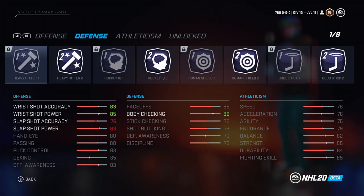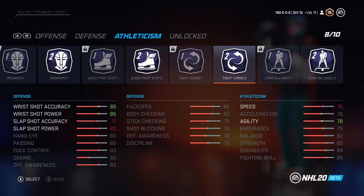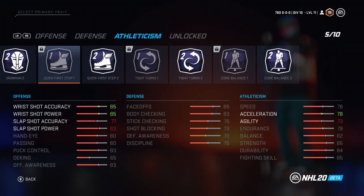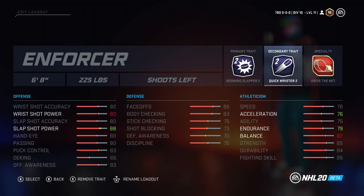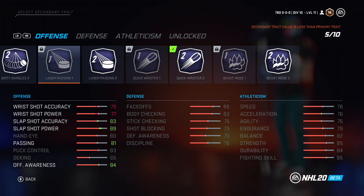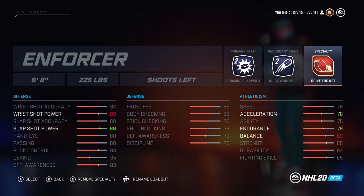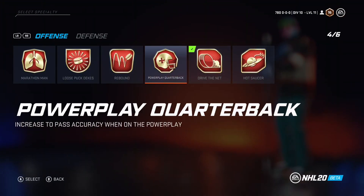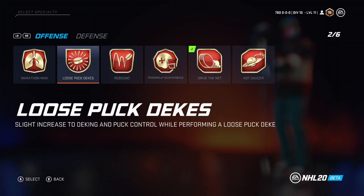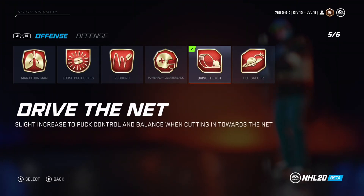For the primary trait on the Enforcer, I have Booming Slapper, but you could honestly switch to Quick Step 2 if you want a bit more speed — Quick Step is pretty good. For the secondary trait I have Quick Wrister. I don't feel like I need Beast Mode here since puck control is already decent. For the specialty, Drive the Net is the best for this build too — I want increased puck control going by the net. I don't need Rubber Man or Quick Defensive Stick with this big build.